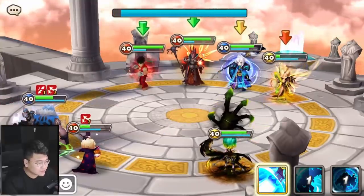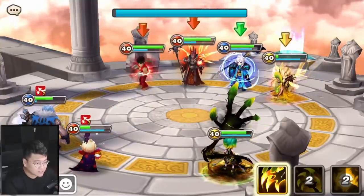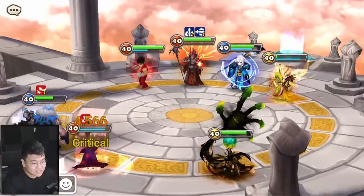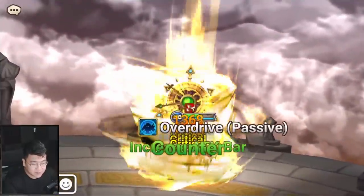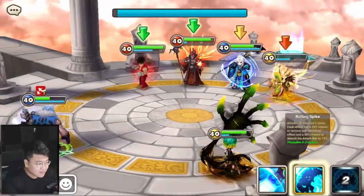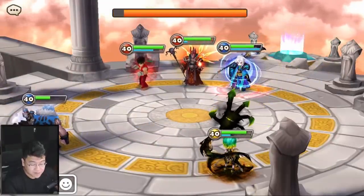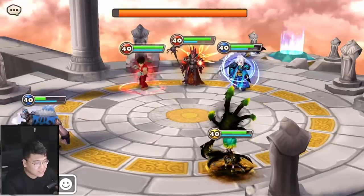And he stunned me. Of course he has to stun me. Can I stun? We're still not stunning. The enemy Hei Gang has stunned me from the previous match to this match, and my unit still hasn't stunned anyone — with a 40% chance on skill 1. How is that even possible?